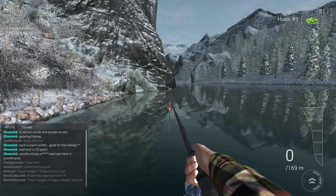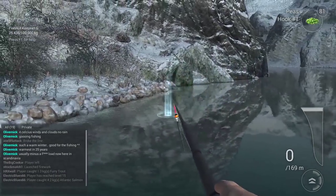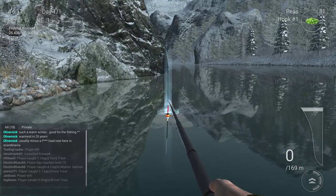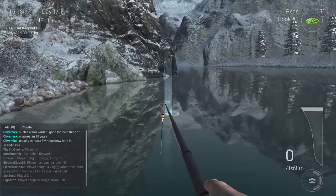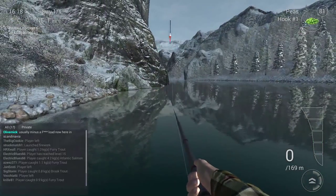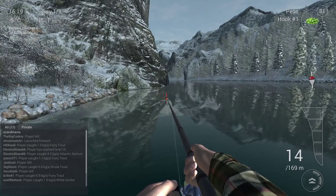I'll show you where to cast. I throw just in front of me, and I think you can get them everywhere here — there's no single sweet spot. I always cast in a straight line with the mountain over there or in the middle between the two reflections, around 13 to 14 meters. Then you just let your bobber sit and wait.